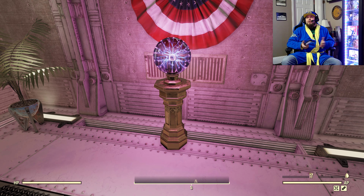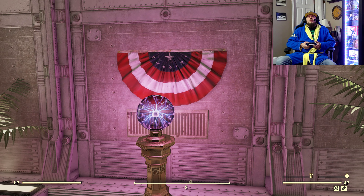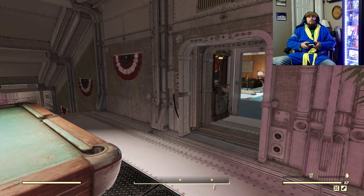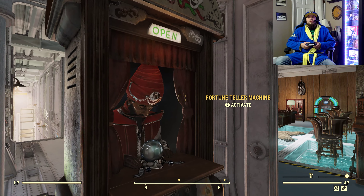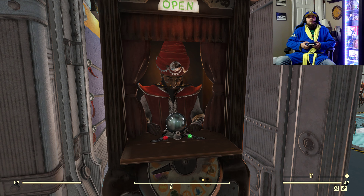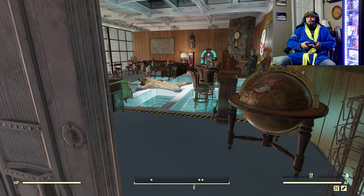Then you come up here into the VIP suite. You can talk to the fortune teller before you go in and make your bets on the fight.